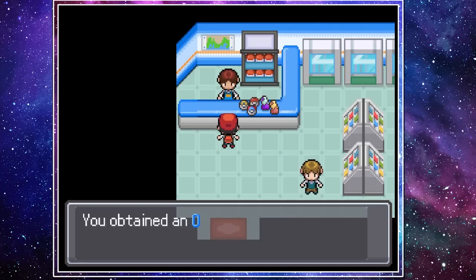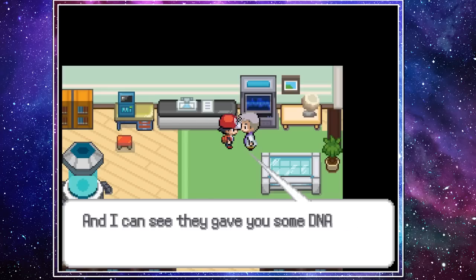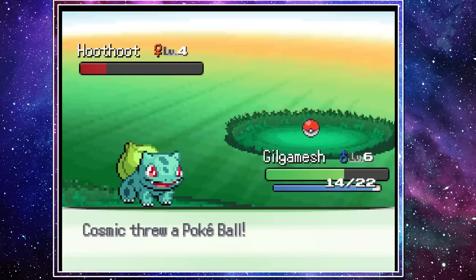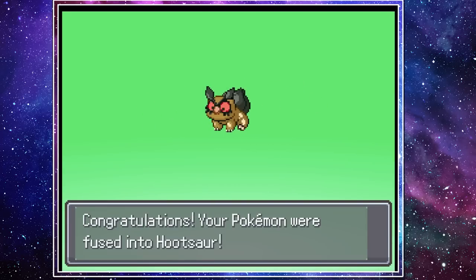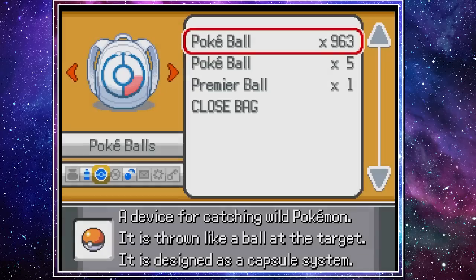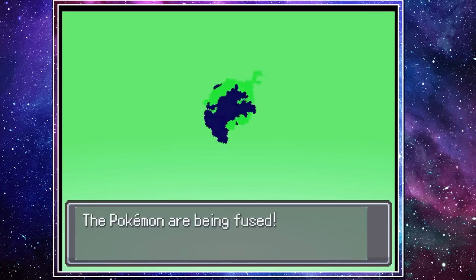After an easy win, we headed to Viridian City, grabbed the parcel for Professor Oak as well as some DNA splicers so that we can begin our fusion fun. After giving Professor Oak his parcel, he gives us some Pokeballs so that we can catch our first Pokemon to fuse with our starter. We catch a Hoodoo on Route 1 to fuse it, creating this adorable Hootsaur. We also happened to find a Chikorita in the first route and fuse it with a Pukamuku that we received from someone as a gift from the Pokemart. Continuing through Viridian Forest, we ended up catching a Paras and fused it briefly with a Slugma, as well as catching a Hoppip and an Exeggcute.